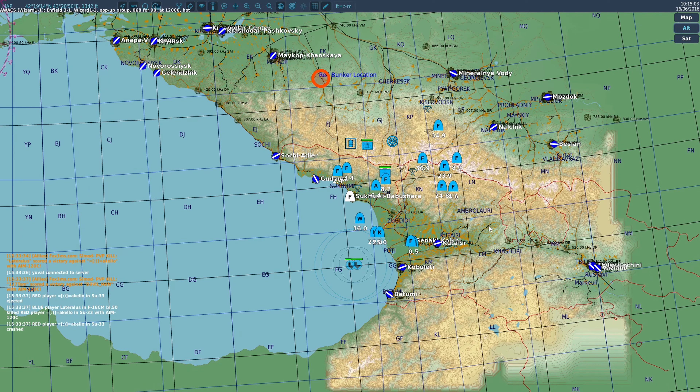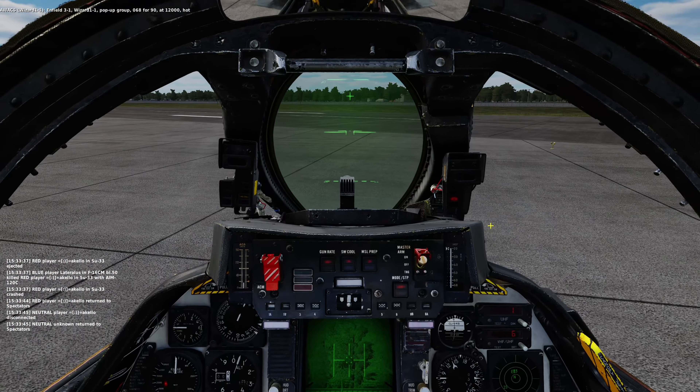Enfield 3-1, Wizard 1-1, pop-up group 0-6-8-4-90, at 12,000 knots.